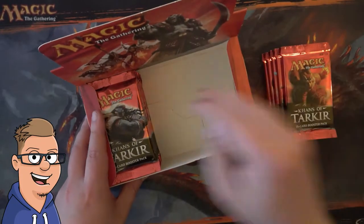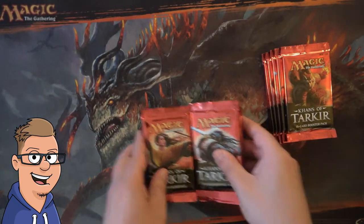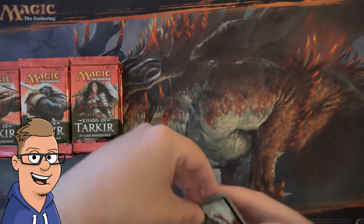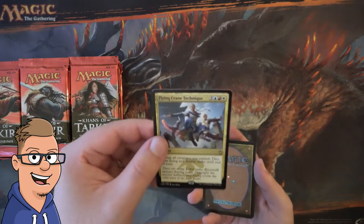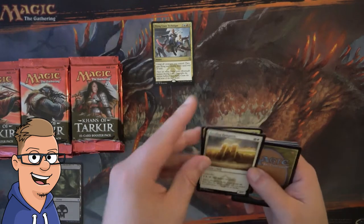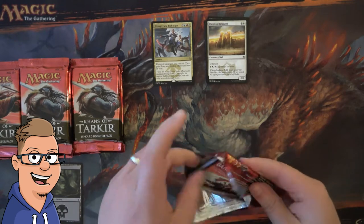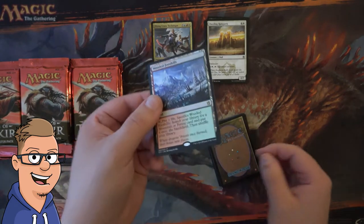Without further ado, let's get into more Khans. Some people have told me that only three fetches can appear — Flying Crane Technique — yeah, maybe. So only three fetches on average per box, which means we're going to have to be ridiculously lucky to get another one. And we actually get another one!